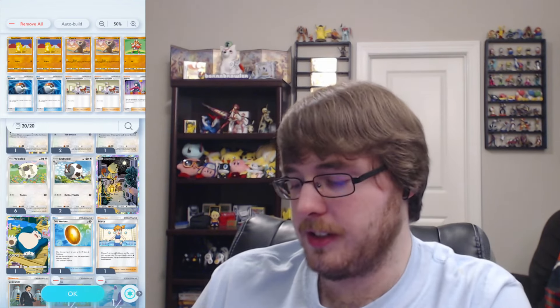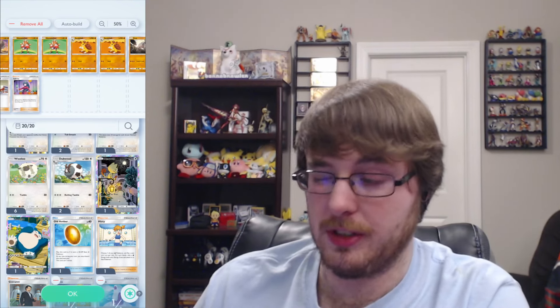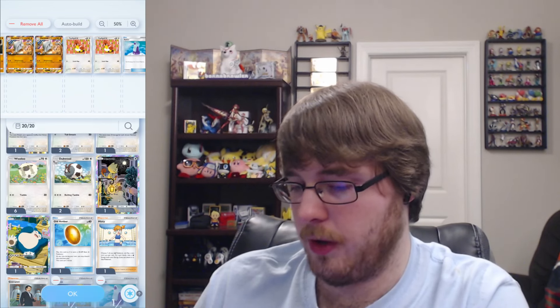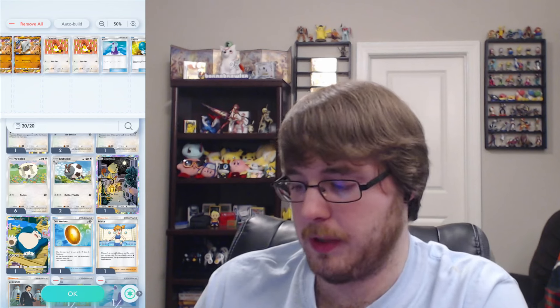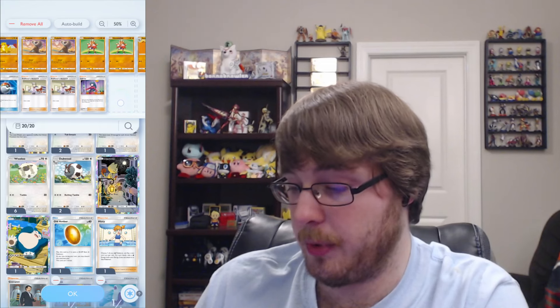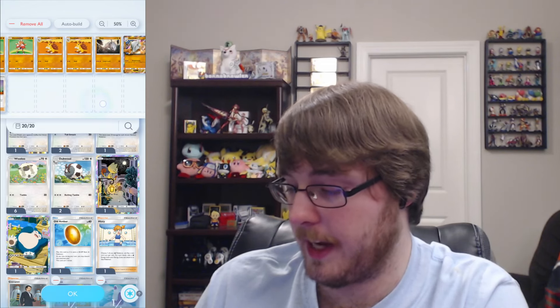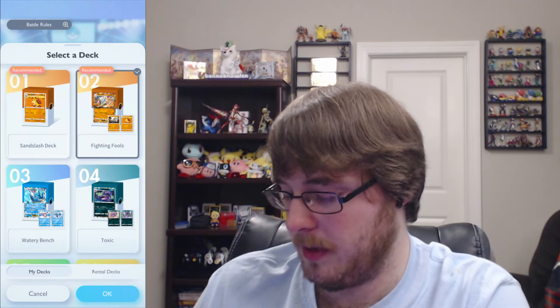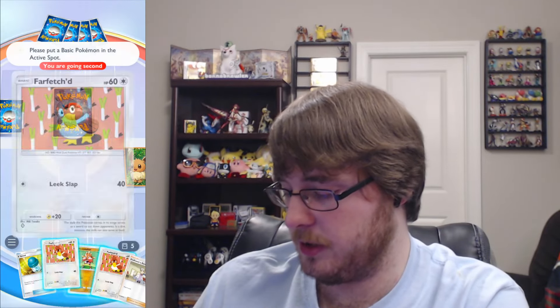What I did for the deck was remove Meinfoo and Mienshao - it's fine enough to keep them, but we're okay without them. I also removed Rattata and replaced things with Farfetch'd. We put in Cubone and Marowak EX. I'm still not incredibly high on Marowak EX, but if there are any Pokemon in our collection that could sweep through our opponent, those are definitely the ones we want. We can go second - if we see a Farfetch'd we might be in a great position.